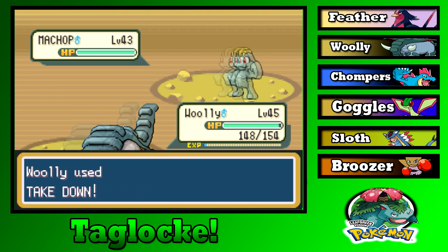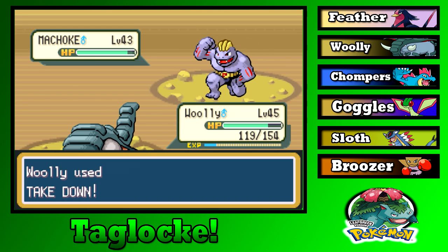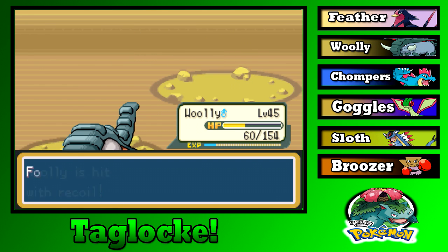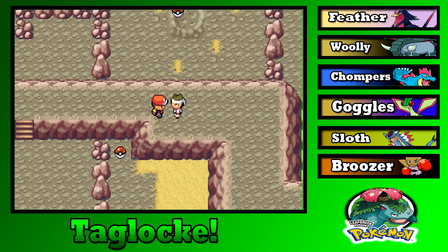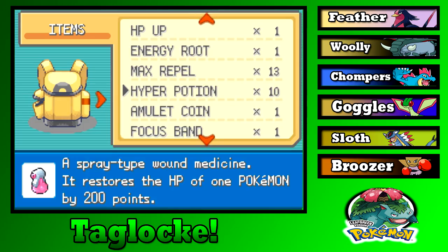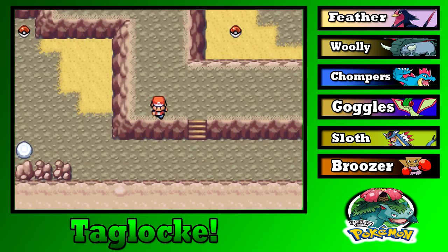A random Machop — you're confusing me. And then another Machop. Your team makes no sense to me. A hiker says: 'If you get stuck, try moving some boulders around.' I'm already on the second floor — you'd think I'd understand that by now, but thanks for the tip.